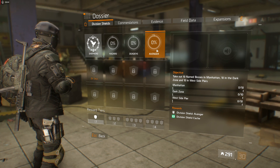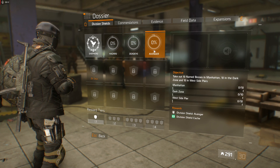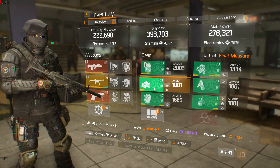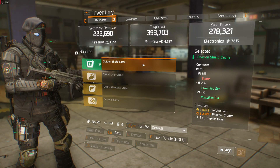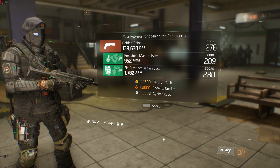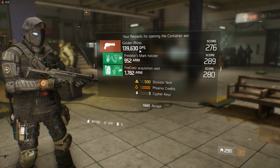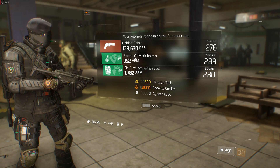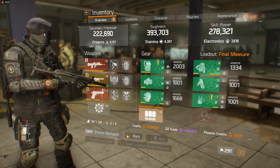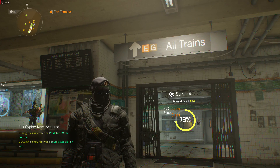We should be able to knock all those challenges out this morning pretty easily. Let's open up this cache and see what we get — Golden Rhino, Predator's Mark holster, a Fire Quest sacrificial vest, 500 Division Tech, and 2000 Phoenix Credits instead of three. That's cool. I already have a good Rhino so I don't need that, but the gear score on these is pretty high.